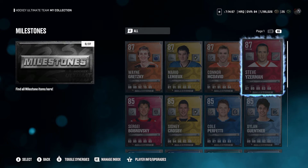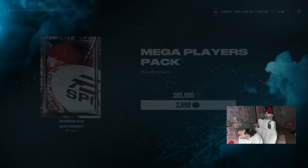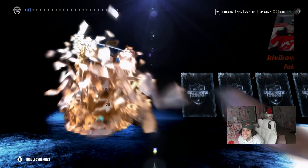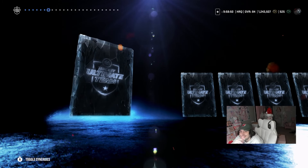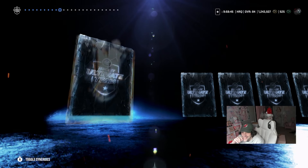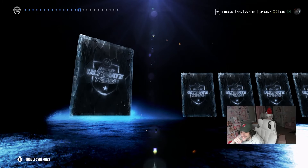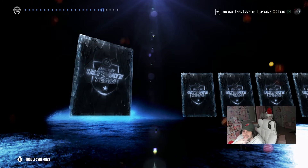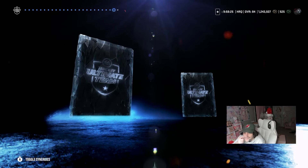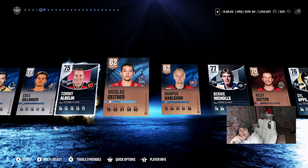Now I'm going to show you guys my packs that I opened, starting with the Game Breaker set — 25 random players for 2.6k NHL points. First card: 71 overall. Then a 76 Kiefer Sherwood, 77 Sillinger, 75 Alabini, 62, another 62, 77 Bernie Nichols, 70 overall, 76 overall, 77 Dustin Brown, Nicholas Backstrom 81, 75 Stefan Matteau, 75 Denisenko, Ray Shepard 65, a 76, a 77, Zetterlin 78. It looks like I'm not going to get an 80-plus. Wow, that's impressive — honestly, that really is. I gotta give credit for the scam they just pulled.